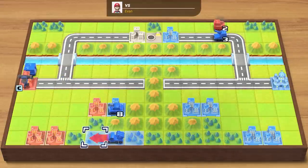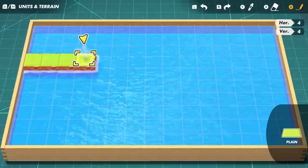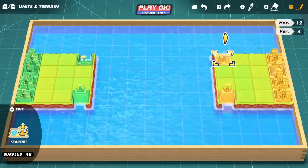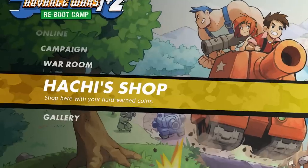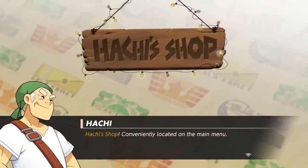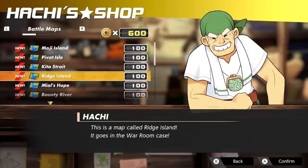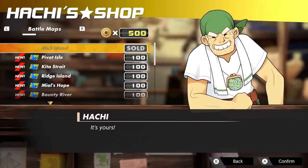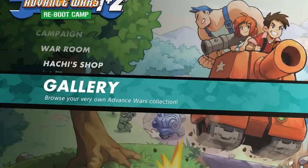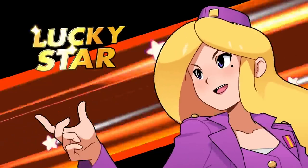There are a few other modes where you can spend some time, including the Design Room! Here, you can create custom maps and share them online or through a local wireless connection. You can also pay a visit to the local commissary called Hachi Shop! The Orange Star Army's local chatterbox Hachi is ready and willing to separate you from your in-game coins in exchange for additional battle maps, COs who can be used in the War Room and multiplayer modes, and more. Finally, there's an in-game Gallery! Enjoy music and artwork you've obtained from Hachi Shop, among other assorted sundries — it's a great way to reminisce and relive fond memories.